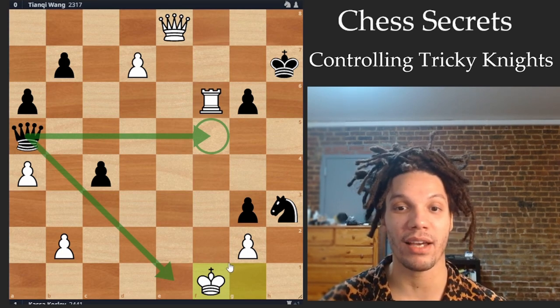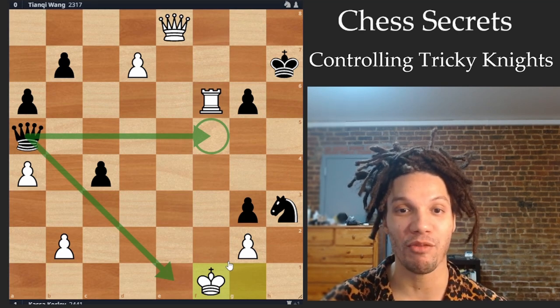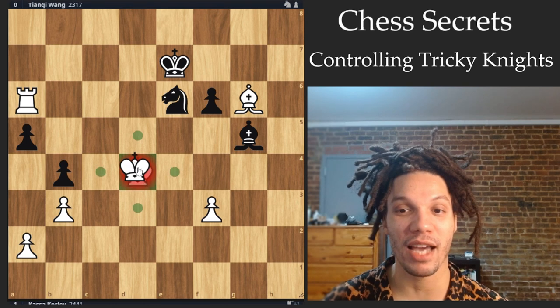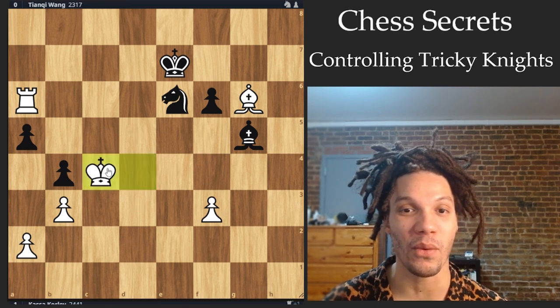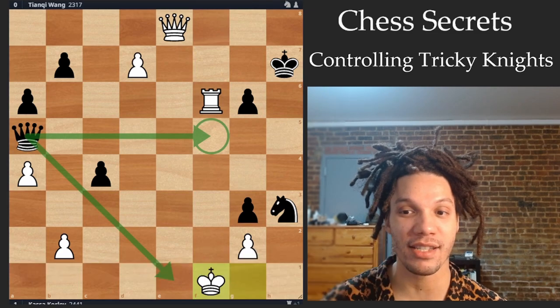This idea of two diagonals away from the knight really can help you in your own games, and hopefully now you'll avoid a few knight forks that you otherwise wouldn't have. That's it for this one — thanks for watching, see you next time.